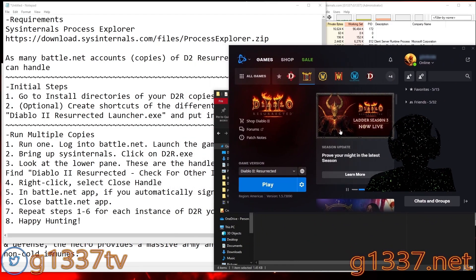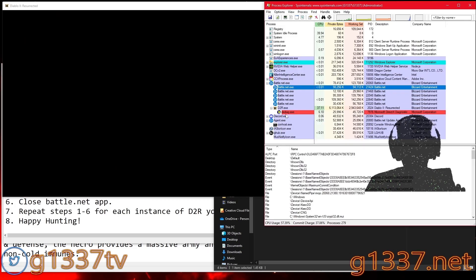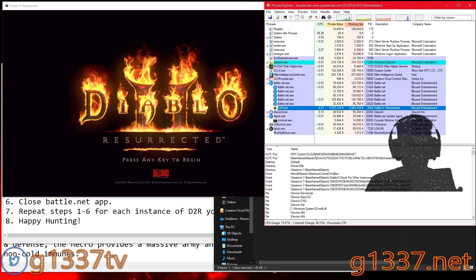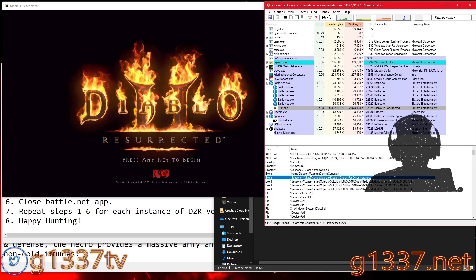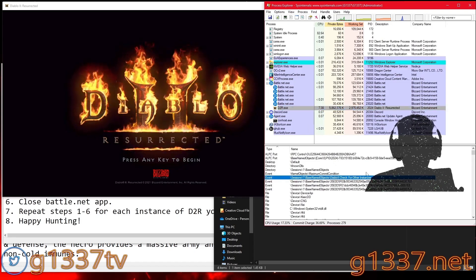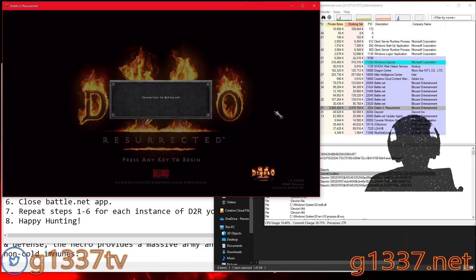Once you have that, run one of the launchers, bring up your Battle.net launcher, and hit Play on one of them to launch the game. Then go to the game executable in Process Explorer. By default the events are filtered toward the top, so you should be able to find an event called something like 'check for other instances' — it's usually the first few items down. Right-click that and select Close Handle. That handle goes away, and then you go into the game and into the lobby.